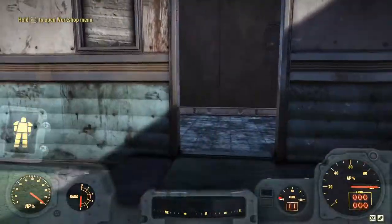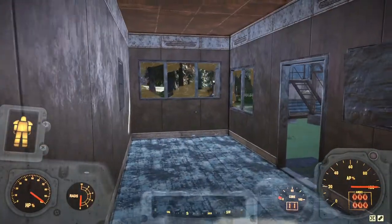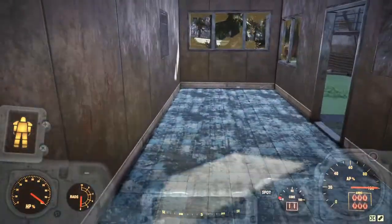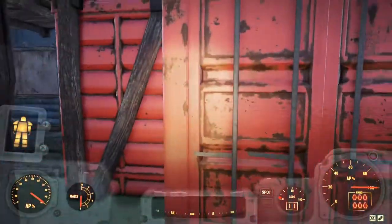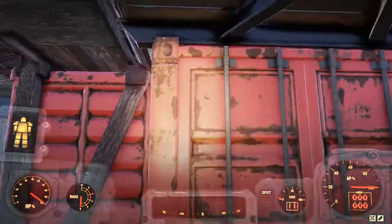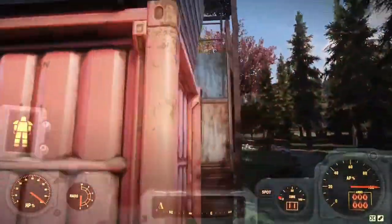As you can see when you first build these, there is nothing inside them — nothing whatsoever. No power, no electricity, no furniture, nothing at all. That goes for this one too. You can't get into the containers, which kind of sucks, but that's just how it is.